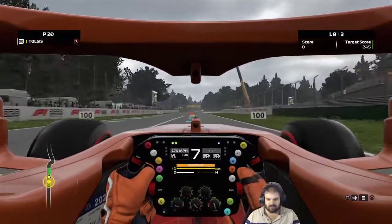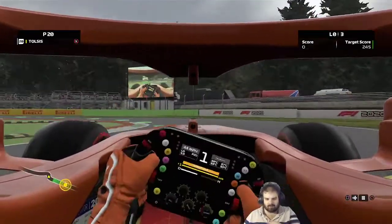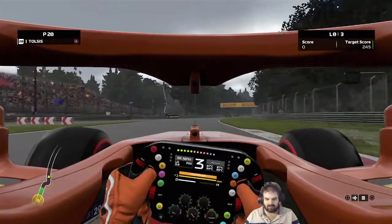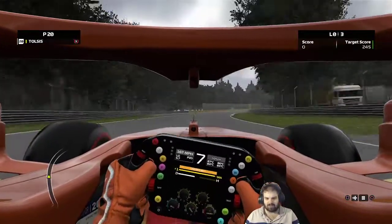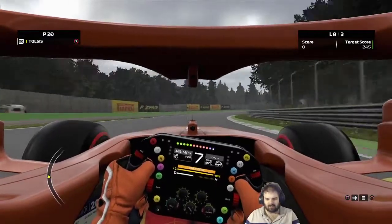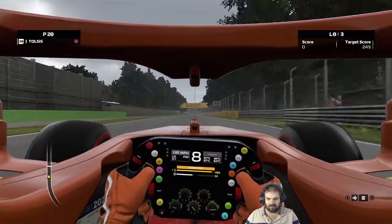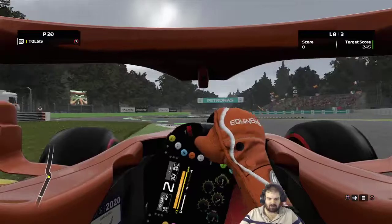You'll see what I mean when we go into this first chicane. You've got to slow almost to a crawl to get the car through the second part there. There would almost certainly be a little bit of chaos at the start. Just a long right-hander coming up to the second chicane - there are a few of them around the track.